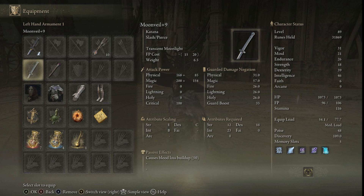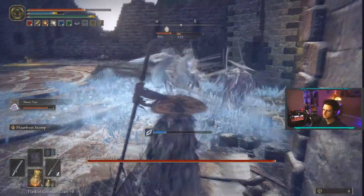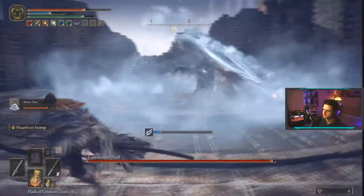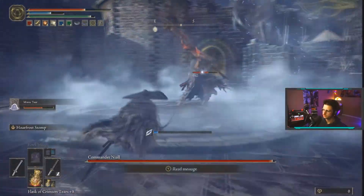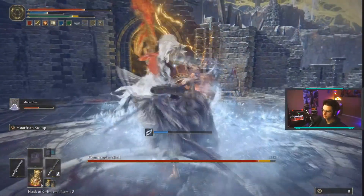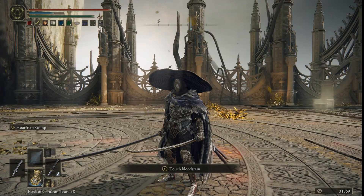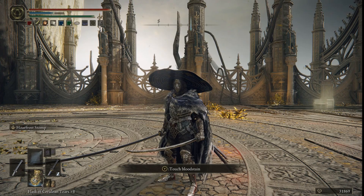In our offhand we are using the Moonveil katana. This weapon is super amazing for dexterity and intelligence builds because of how the magic damage scales — it works perfectly, with a B scaling in intelligence. It also has a passive blood loss buildup effect. The super interesting thing is when you're fighting an enemy, you can use your Hoarfrost Stomp and the second blast can stun them. You get a couple hits in, building up both frost and bleed — that's going to make for a ginormous burst potential.